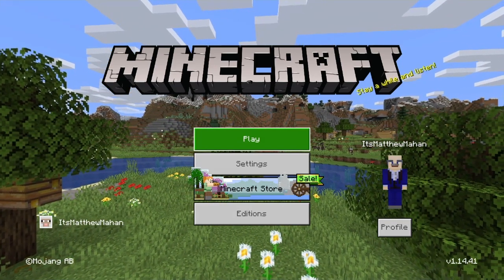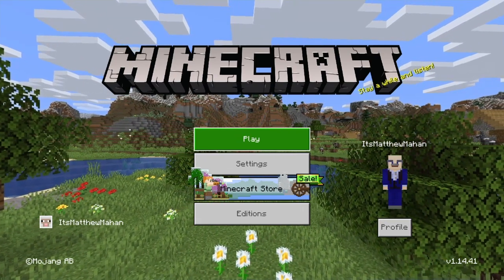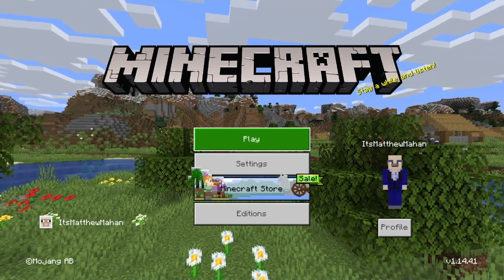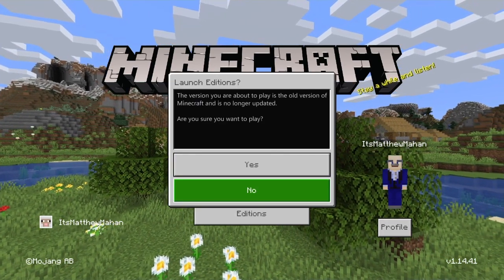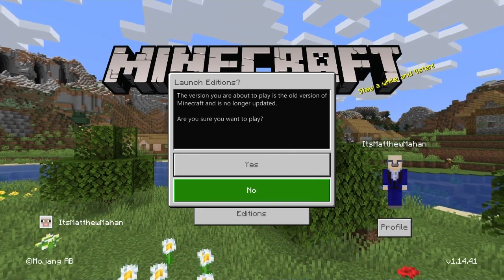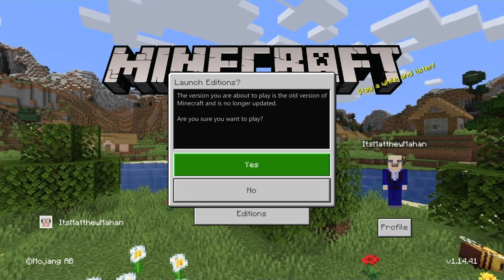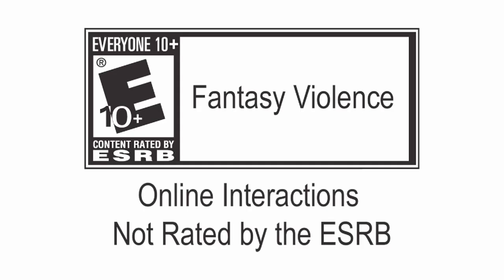So the solution to the 'unable to connect to world' glitch: load up Minecraft and go to the main home page where you see Play, Settings, Micro Store, and Additions. Click on Additions, and it'll prompt you saying 'the version you are about to play is the old version of Minecraft and is no longer updated — are you sure you want to play?' This takes you back into the old Minecraft before the Bedrock update. Go ahead and click Yes.